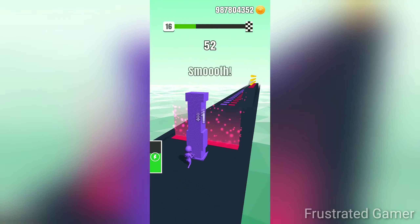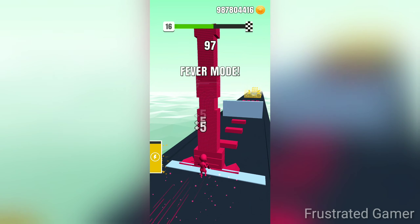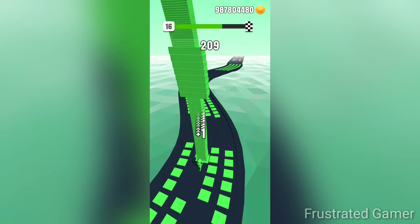Move and stack the right color platform into the collective — all massive players in the Stack Colors gameplay. And finally kick them to get a huge score boost in the satisfying way of the Stack Colors.